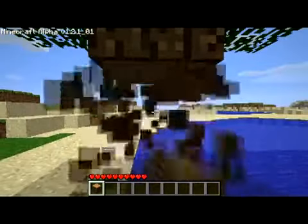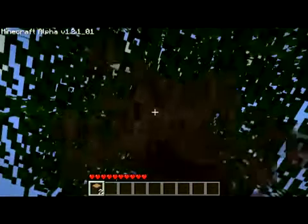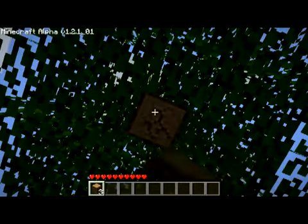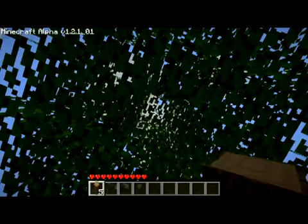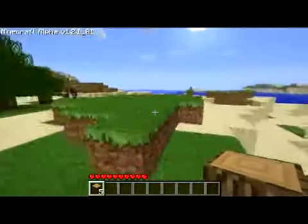I'm just gathering some wood from a tree. Pretty simple stuff — this is the first thing you want to do when you start the game. You just want to gather enough wood so you can start crafting some stuff, because wood is basically the basic element needed for most of the stuff you can craft in the game.